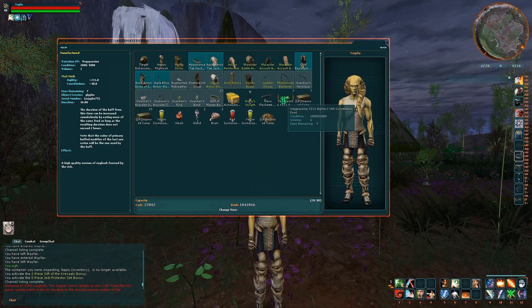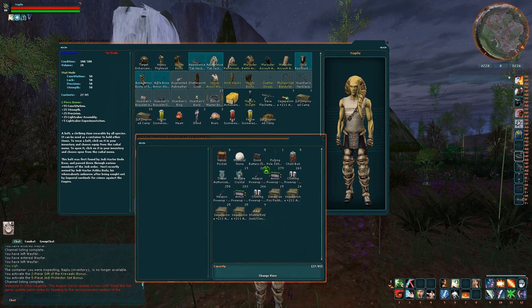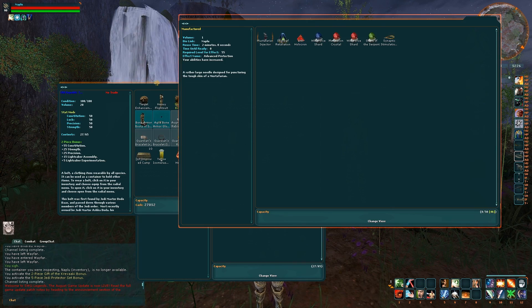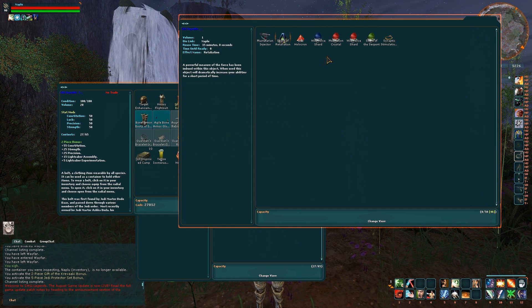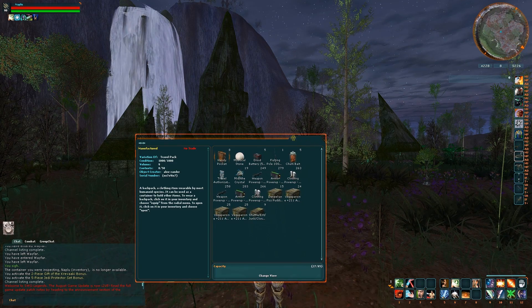Don't overlook buffs — you want good, really good ones. The stuff that's really good to get are certain quest rewards. The Mustafarian Injector is a great one, from a quest on Mustafar. It gives you advanced protection — an extra 100 points of strength and precision — and remarkably there's never any downtime on it, so it's basically a permanent boost. Shard of Retaliation from one of the main Mustafar quests is also good, and the Sith Holocron is a nice one too. Research all the different kinds of buffs — there will be ones I haven't mentioned, so check the comments for more. Doing the Mustafar quest is a great starting point.